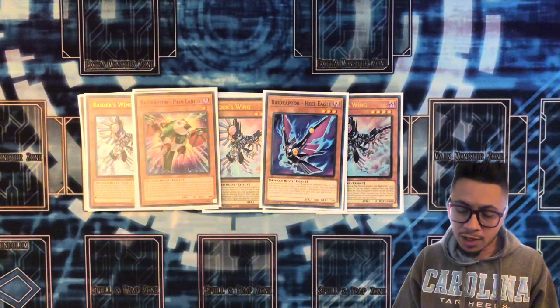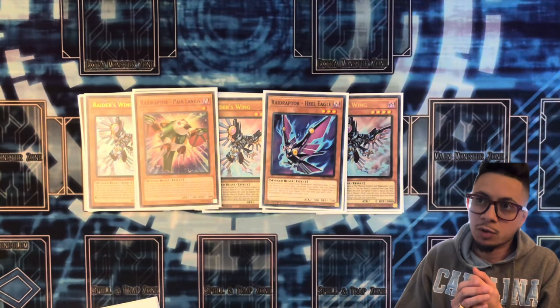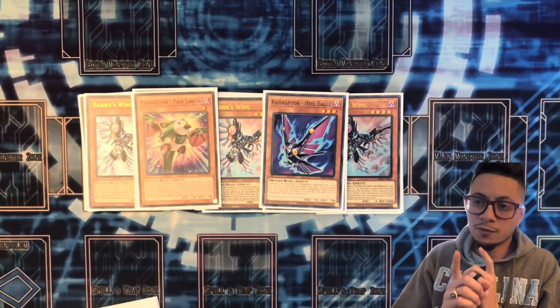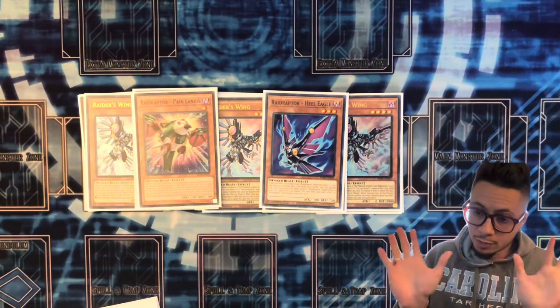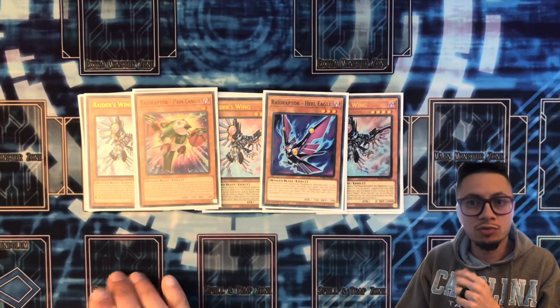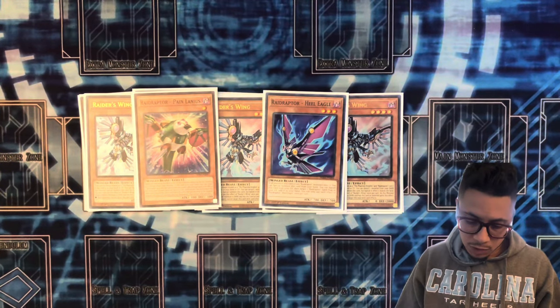If you've seen my previous video, I totally forgot about that Winged Beast locking effect — that was actually the first time I was playing that deck at locals. So forgive me, I did make that misplay and used Pain Lanius with another monster to go into Raider's Knight. He's not a Winged Beast, he's a warrior — so be on the lookout for that. Don't make that mistake.